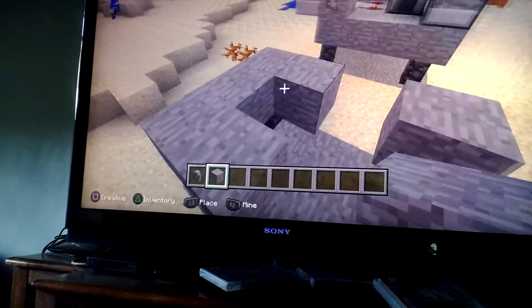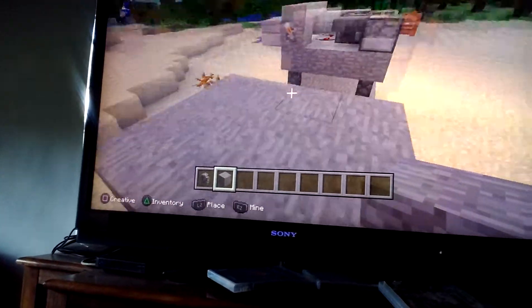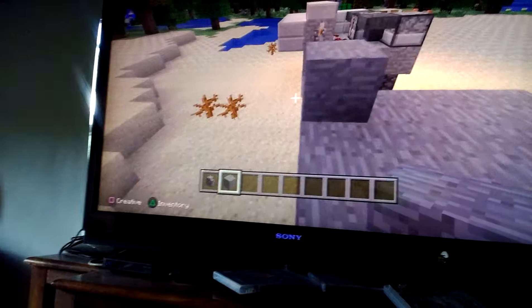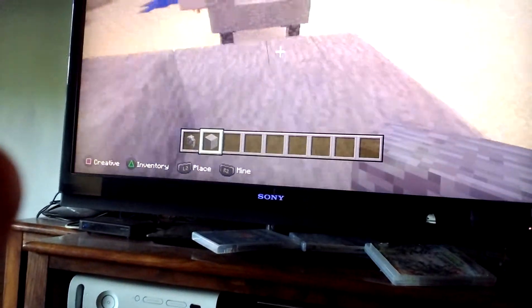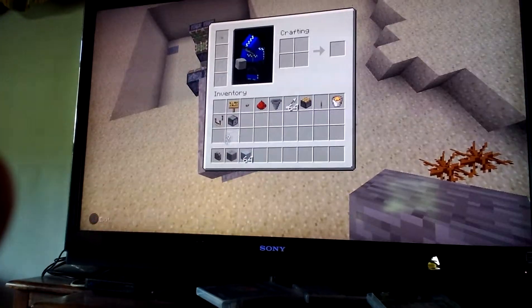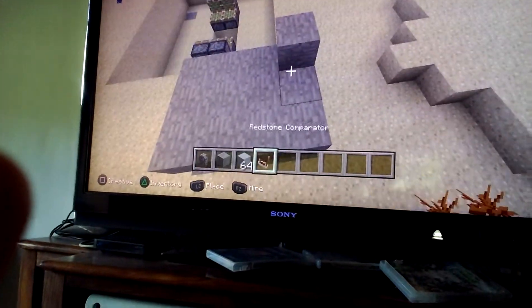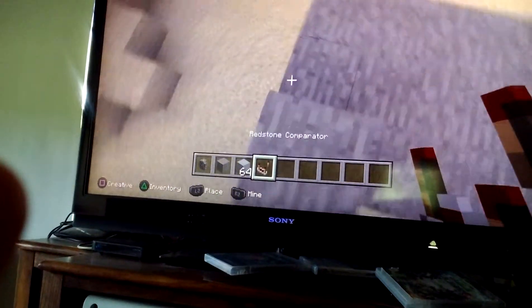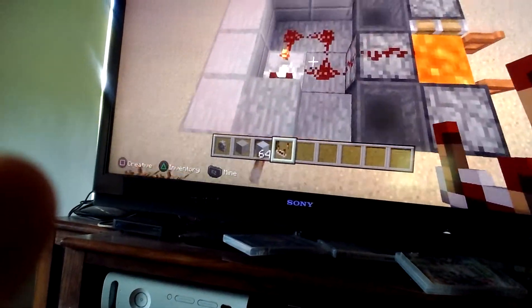Like this, then this, this, this, this, this, this. Then you're going to want to put a block right here. Then get your redstone repeater out and stand right on top of the block and place it. I don't know why I'm crouching. Wait, I think I did that. Yeah, I did that.